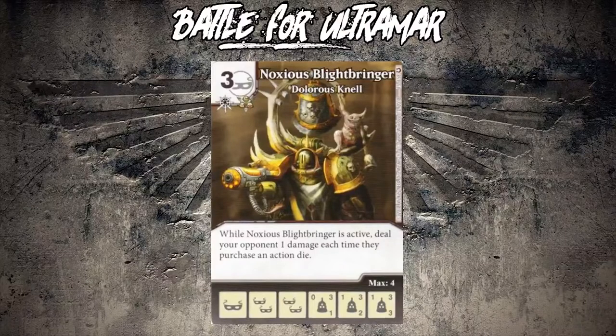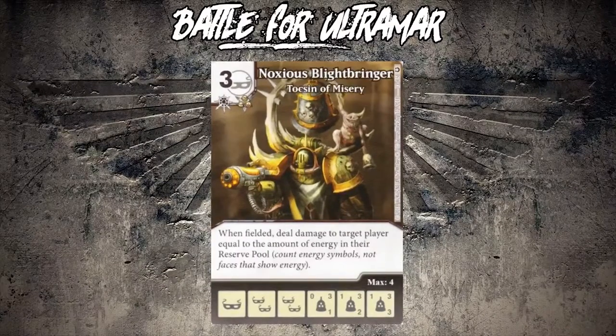The next one is Toxin of Misery - Toxin spelled with a C and an S, which is cool. When fielded, deal damage to target player equal to the amount of energy in their reserve pool - count energy symbols, not faces that show energy. That's parenthetical text that still exists even though it's been around for a while, so I guess it's good that they're including parenthetical text.